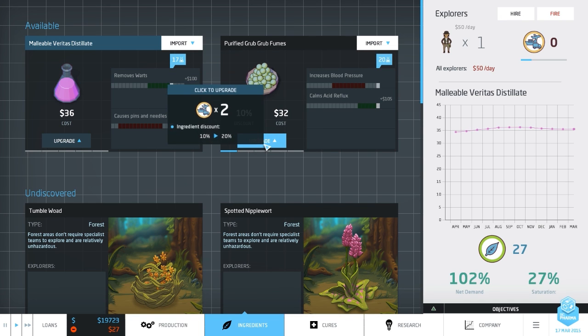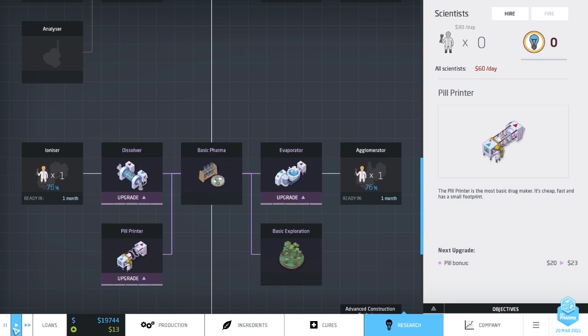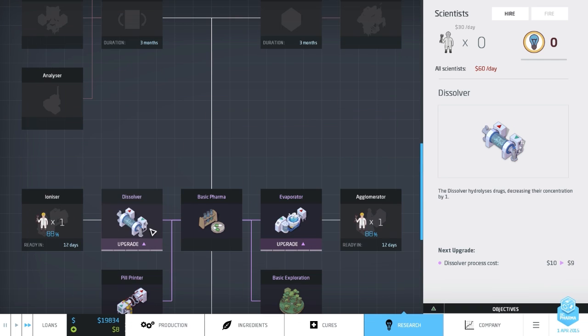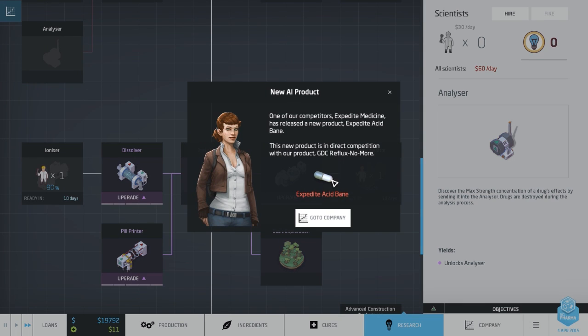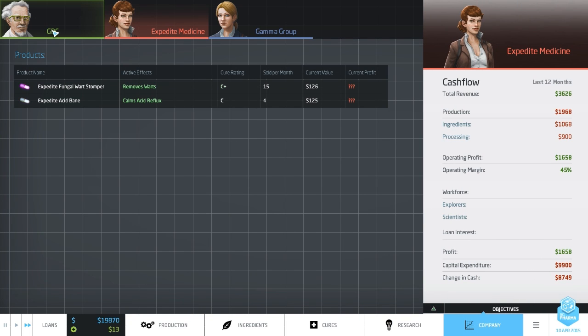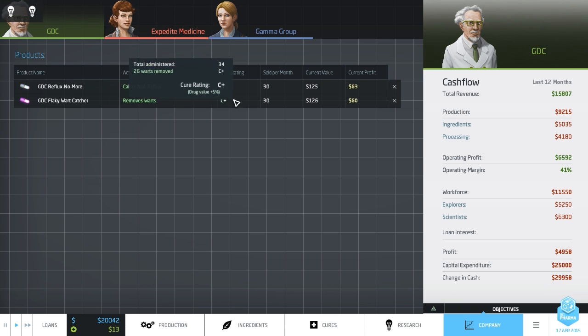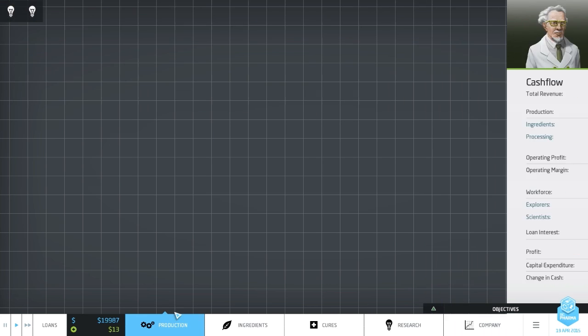The overall goal of this mission is to produce anti-anxiety medication. Let's go to ingredients - we currently have one research point, so I'm going to upgrade that to make it cheaper, then send my explorer over to do some exploring. I'm making a little bit of money which is fantastic. Let's speed up to max speed. We're 78% on the ionizer research. What we'll do is shove research points onto the pill printer upgrade - pill printers are quite good for making cash when you upgrade them. The expedited medicine company looks like they're producing some more drugs now.